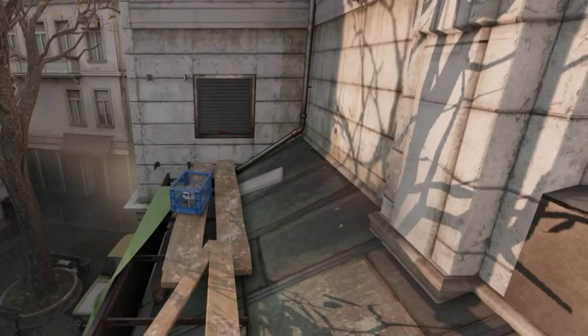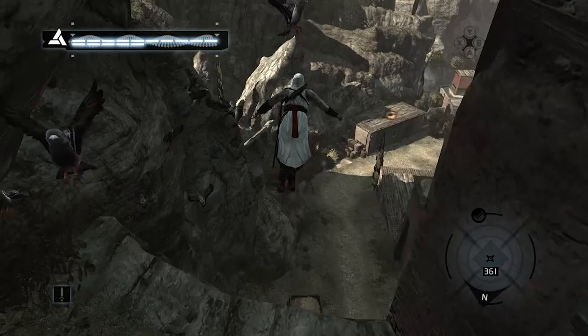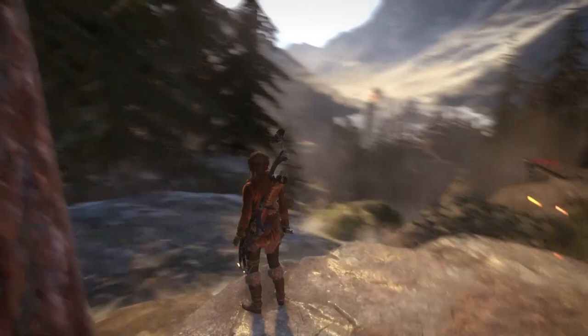For players looking for a safe spot to jump from while up high, look to the flocks of birds in Assassin's Creed games, which means it's safe to eagle dive. Or, in the recent Tomb Raider games, look for a board jutting off a cliff, presumably placed there by a thoughtful previous Tomb Raider who was passing through.